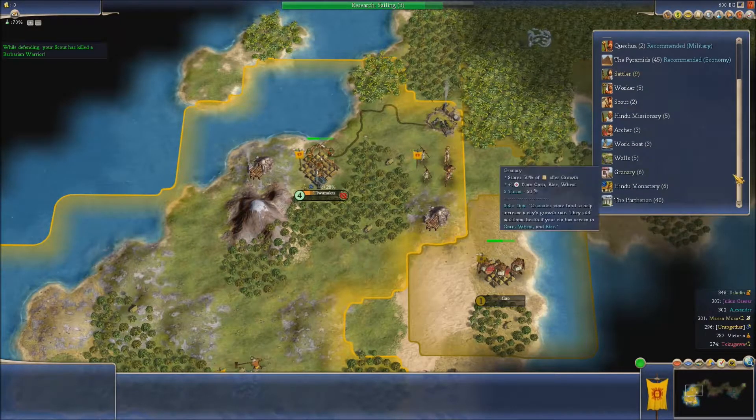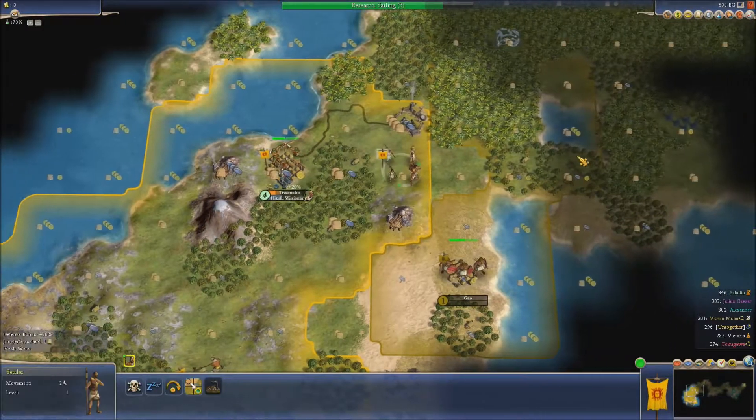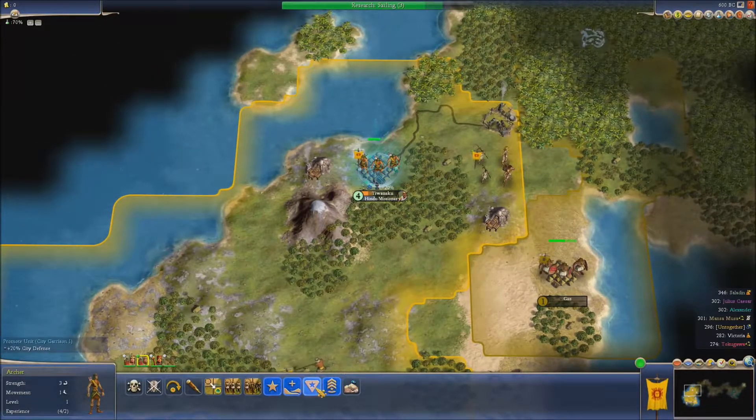They've trained an archer. A Hindu missionary can spread Hinduism in friendly cities or rival cities with open borders. Well, that's a definite — we will spread Hinduism to the other guys.